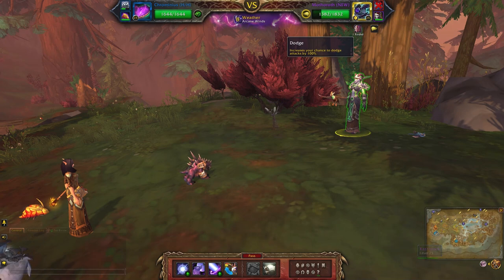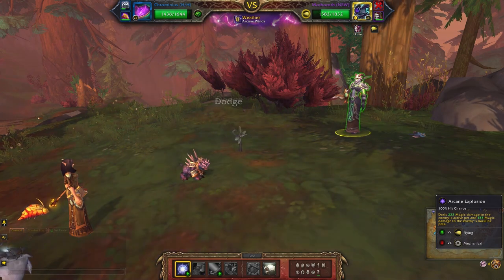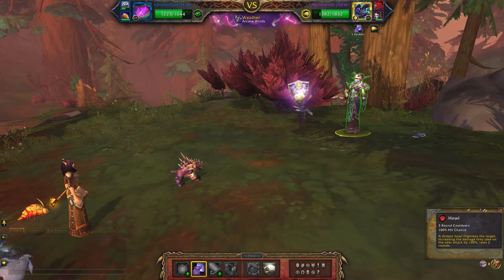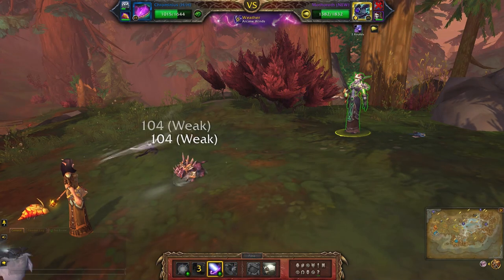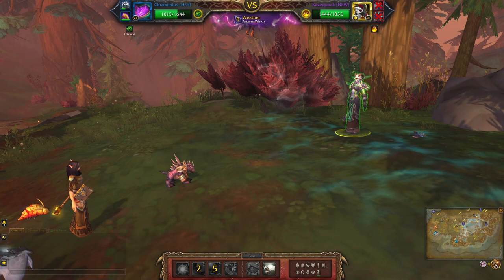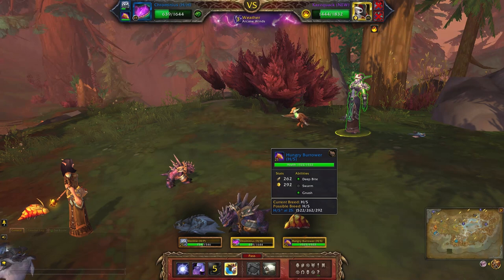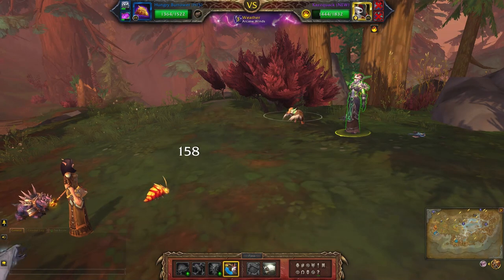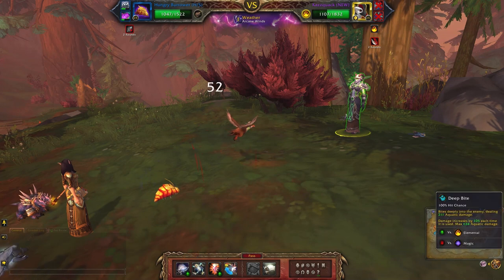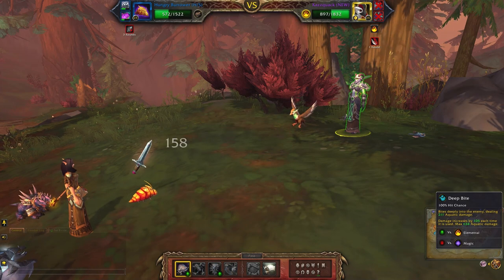Since he is going to dodge the next ability, I'm just going to hit him with Arcane Explosion. You want to wait until the dodge drops off before you hit Howl, otherwise it will be wasted. Then I'm going to hit him with Surge of Power. When your little guy has recovered, switch in your last pet. Use Nash and Deep Bite — this will slowly ramp up the more times you use it.